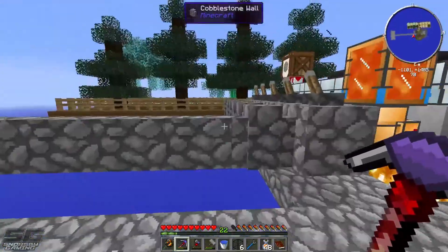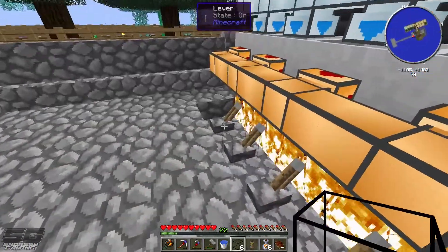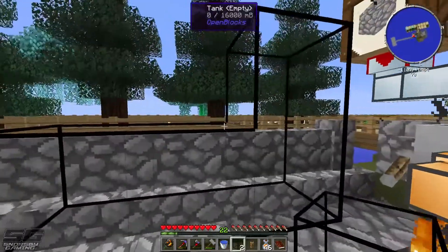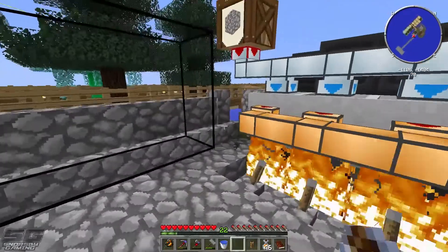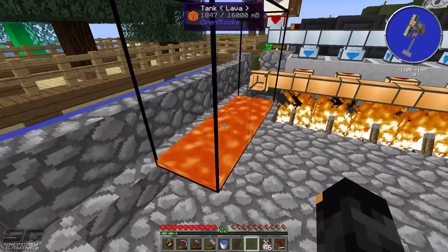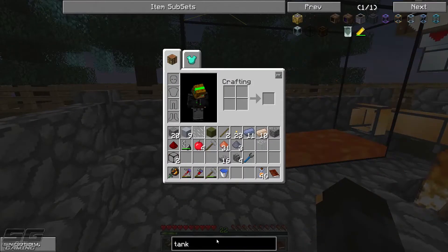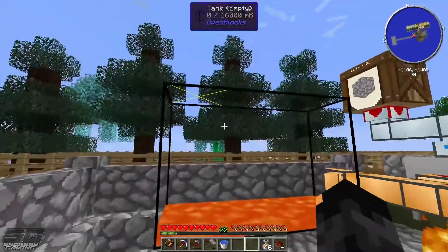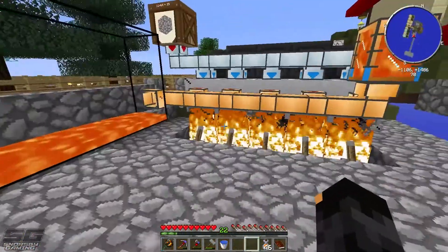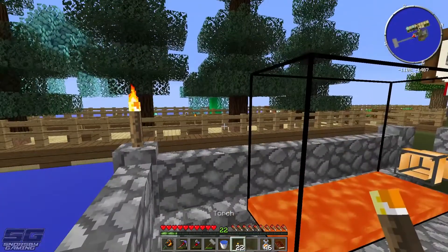I need to extend the platform a bit more to fit the tanks. I've adjusted the crucible setup — moving them underneath to make more sense. Placing one, two, three, four, five, six tanks — plenty of space for lava now. Each tank holds 16 buckets, so I've got plenty of storage. Let's light the area up so mobs can't spawn.